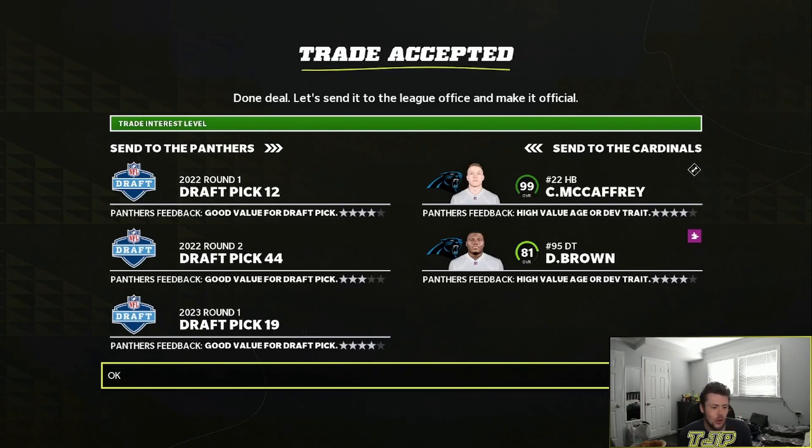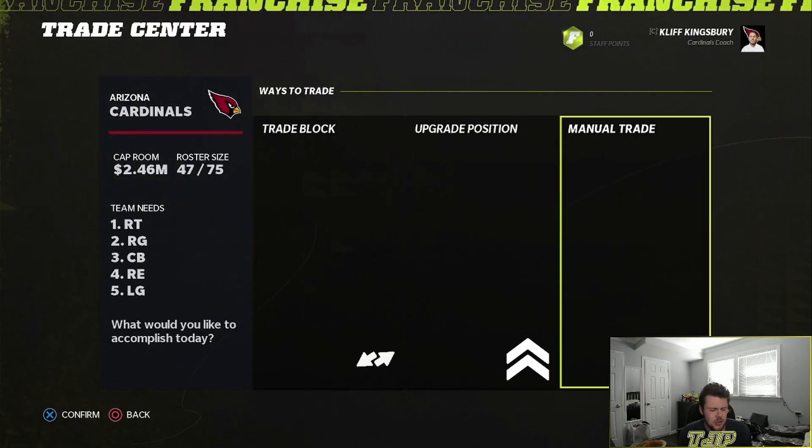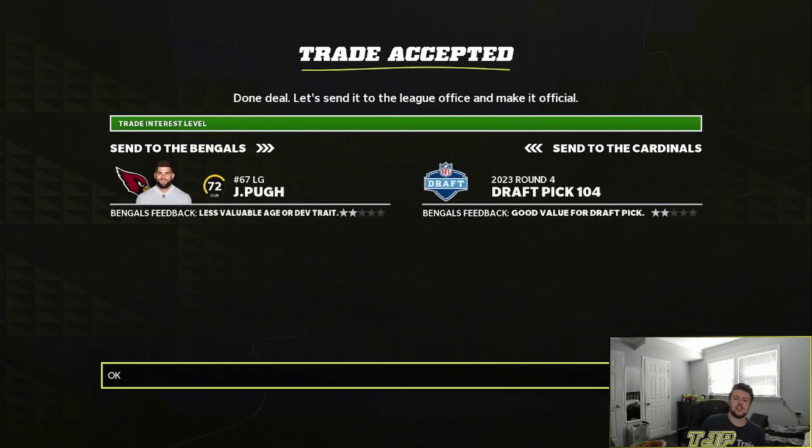Two first-round picks and a second for Christian McCaffrey and Derek Brown. I get Derek Brown because I need a defensive tackle — that is a big trade. I'm going to hope Kyler Murray just has a better year now. The offense is crazy, which is fantastic.